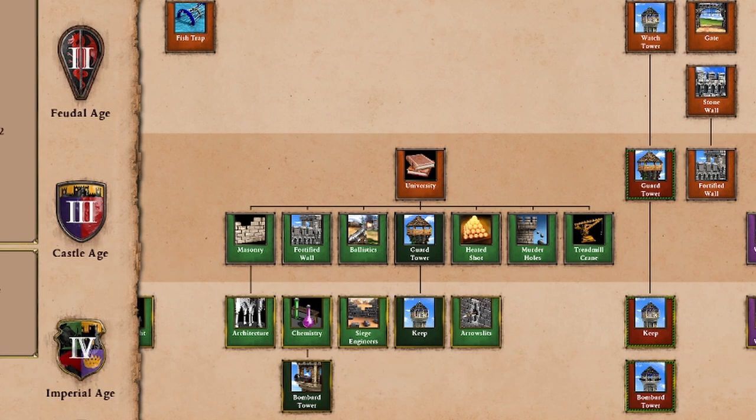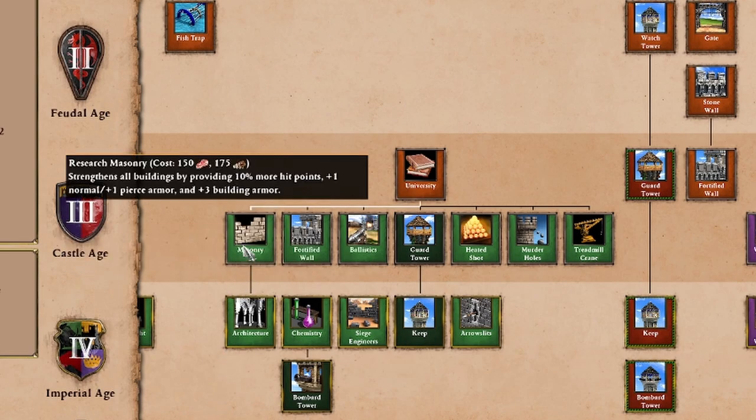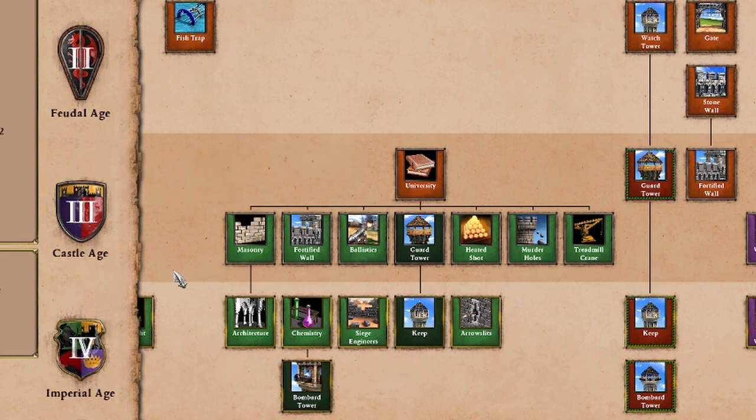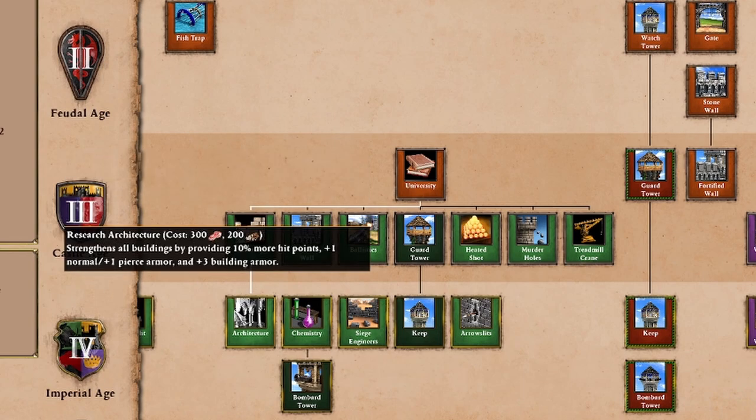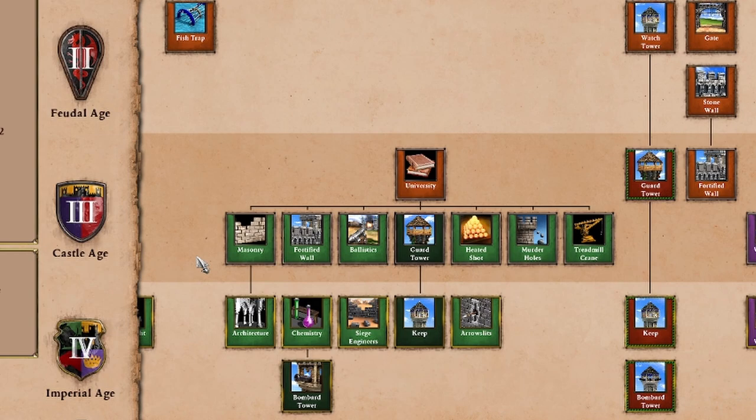The first thing I want to look at is masonry and architecture. Both of these technologies are doing the same thing, but architecture is just going to compound what masonry does — they are increasing the hit points of your buildings and also increasing the armor of your buildings, so they're going to be a lot more resilient. And they're not that expensive either — they're just food and wood.